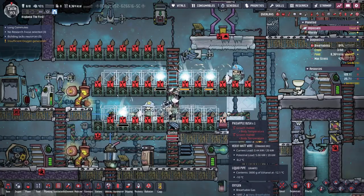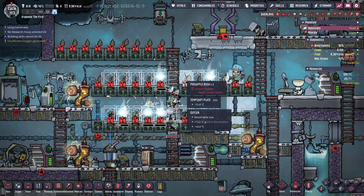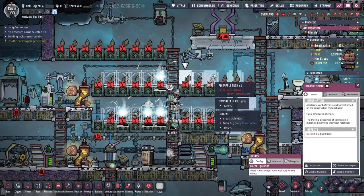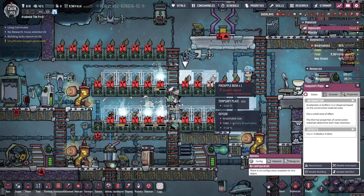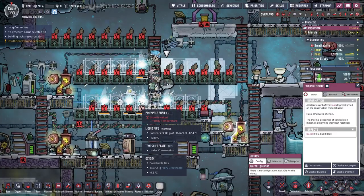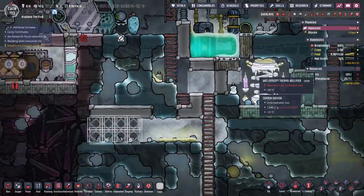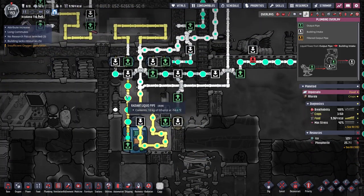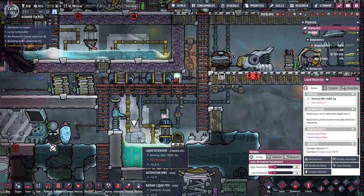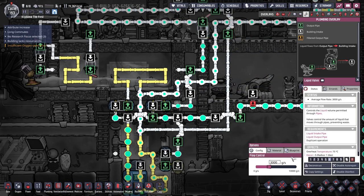They're building the temp shift plates — please be enough to cool things off. I do not have a lot of food right now. That one was not cold enough. I don't know if this is going to work. It's negative 14, and I could up the valve a little bit, probably to 5,000 grams, because I still have some in the reservoir.